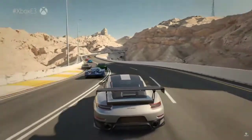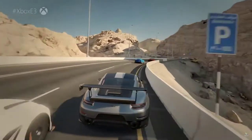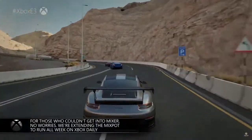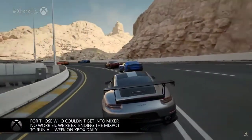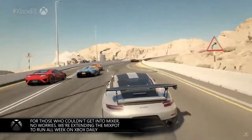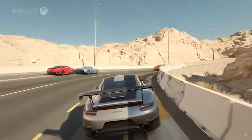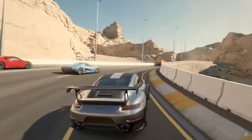Forza 7 runs at a native 4K and a rock-solid 60 frames per second. And we have the additional power to deliver shocking levels of detail. Using super high-resolution assets, we've recreated the intense feel of one of the greatest driving roads in the world, the Hafit Mountain Pass.